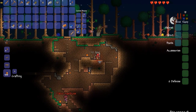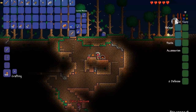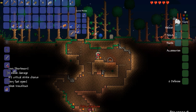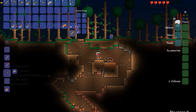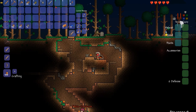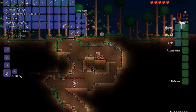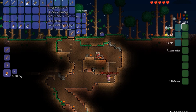I can make an iron sword now! Iron sword is a lot better than wood. It goes copper, iron, silver. I got an iron broadsword now.